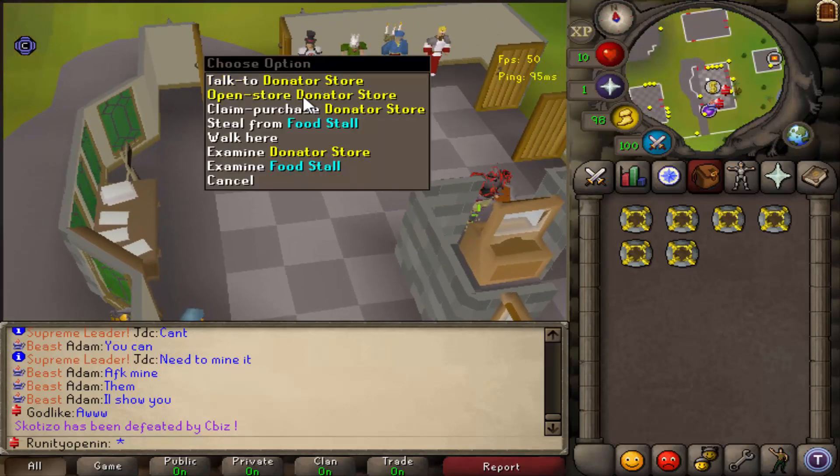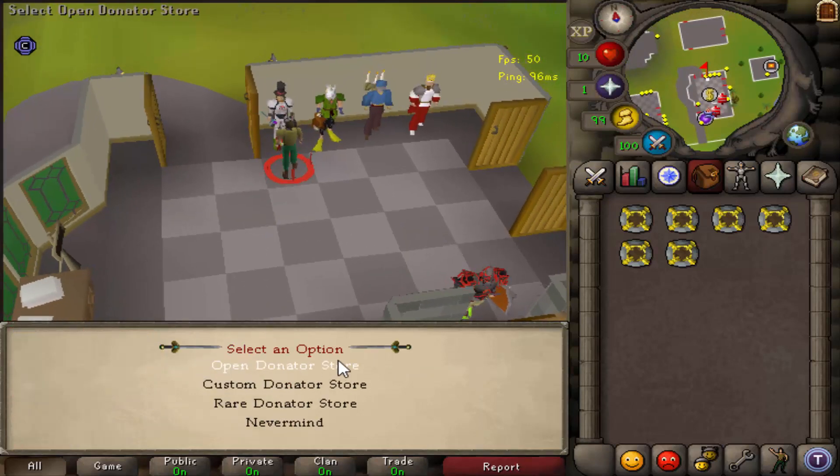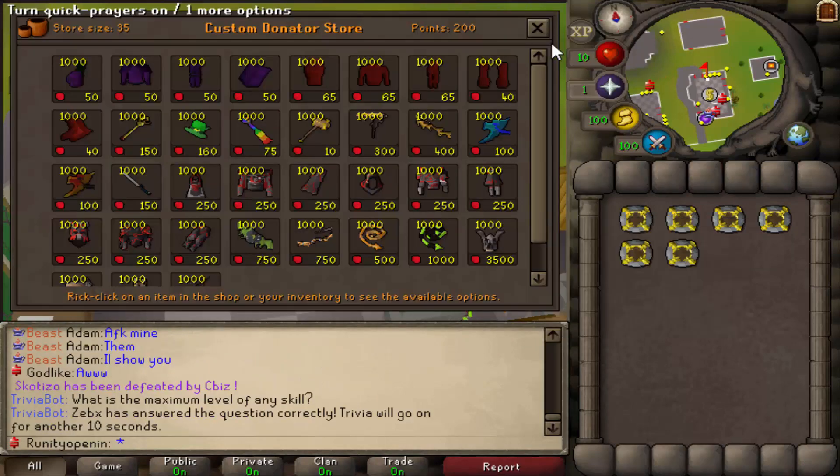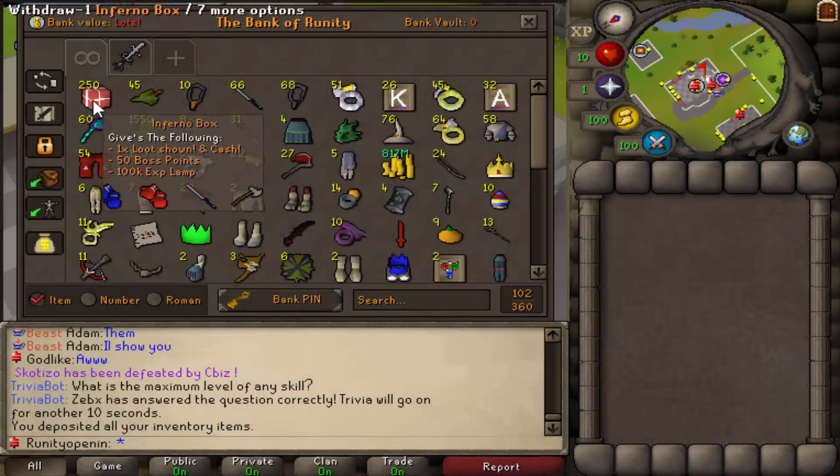You can use these bonds for the donator store, where you can buy some pretty good stuff. There are two free sections, a regular donator store, a custom donator store, and a red donator store. You get points from using the donator bonds and you also get a donator rank. Alright, let's get straight into this - we're gonna be opening 250 inferno boxes.